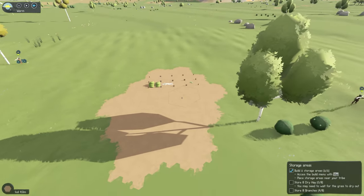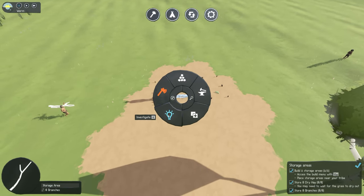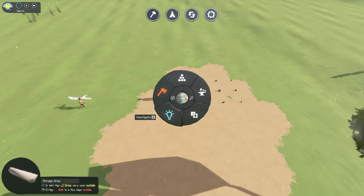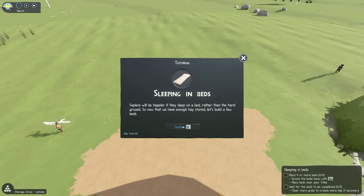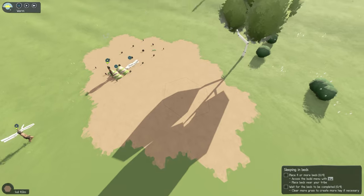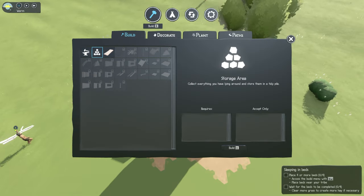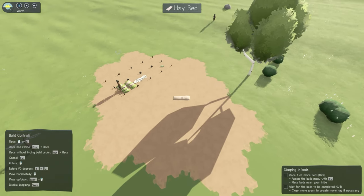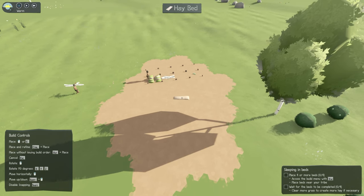I'm going to hit tab to speed things up. We now have some branches right here at home, so I'm going to assign investigating. I'm also going to assign it for the hay as well, which is important. Sapiens are happy when they sleep on a bed rather than the ground. Now that we have hay, let's build a few beds — let's put them in the shade of this tree.